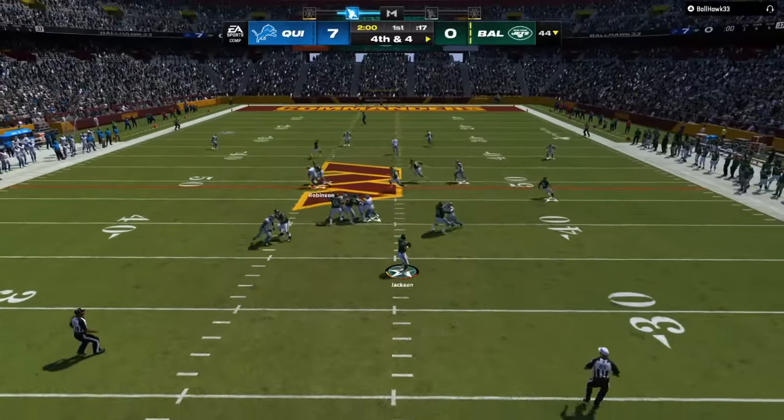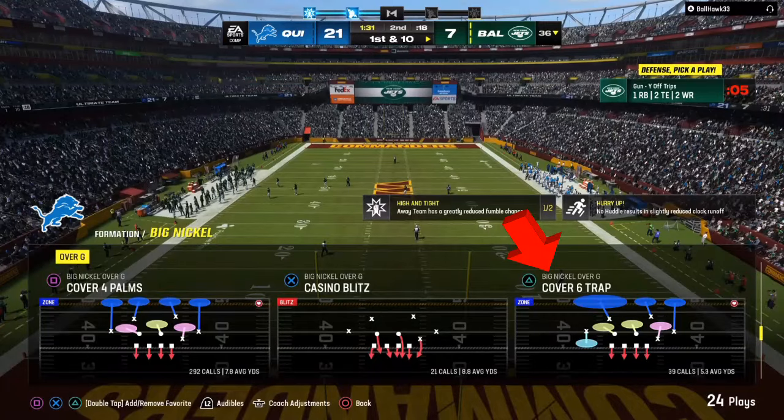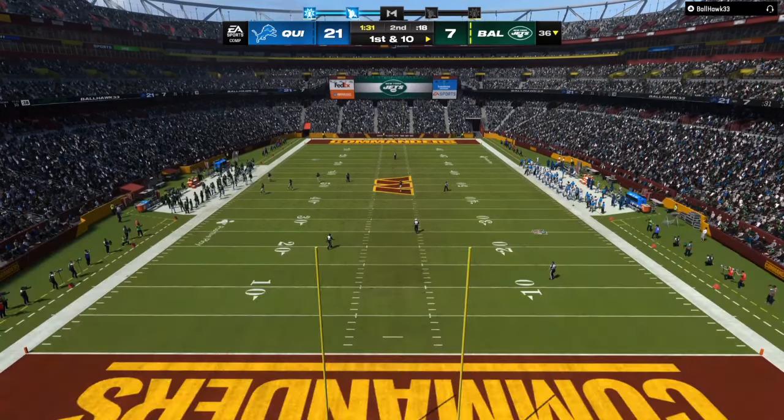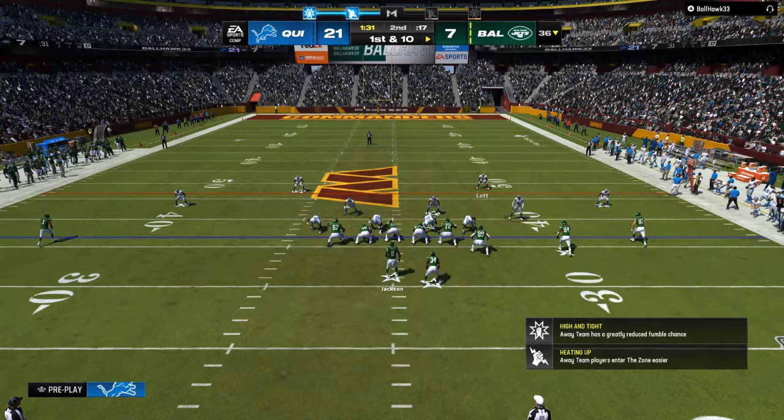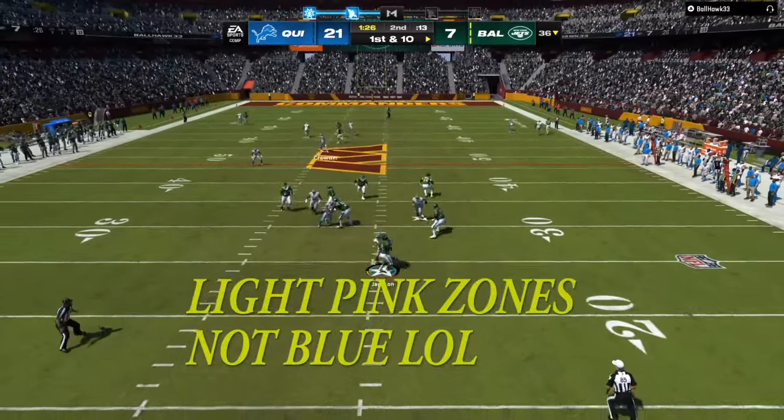Today we're going to be breaking down how to play Lockdown Match Defense in Madden 24. You can use Cover 4 Palms, Cover 4 Quarters, Cover 6 Trap. Anything with a light blue color on it is match principles.